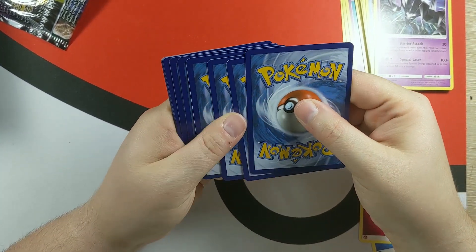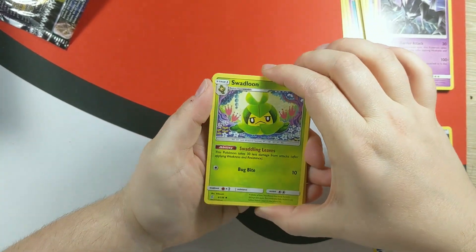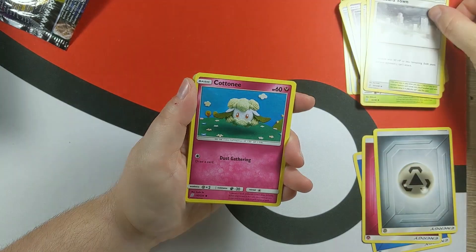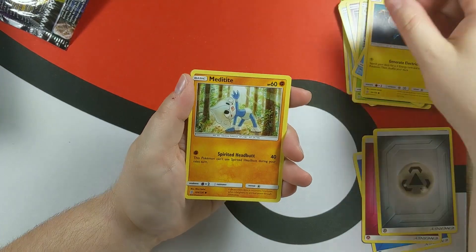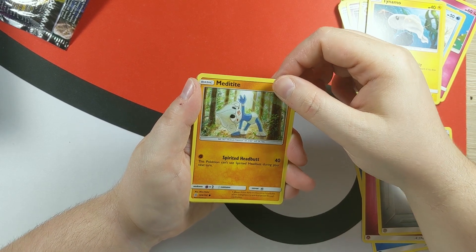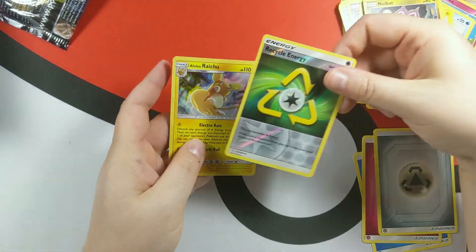First pack of the second blister. Guessing Water. Cards: Swadloon, Flygon with Flyinium Z Air Slash, Blizzard Town, Cottonee again, Snorunt, Tynamo, Meditite, Noibat, Recycle Energy, and an Alolan Raichu holographic.